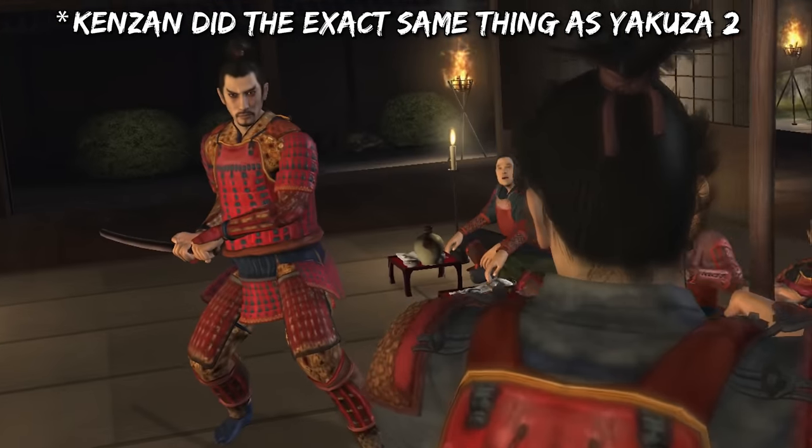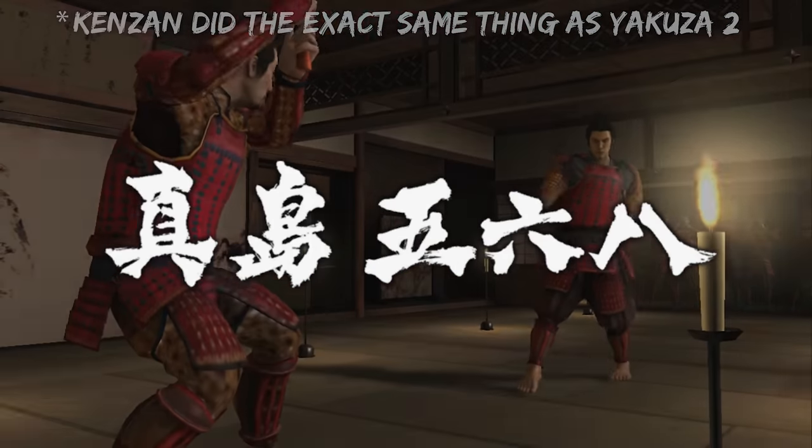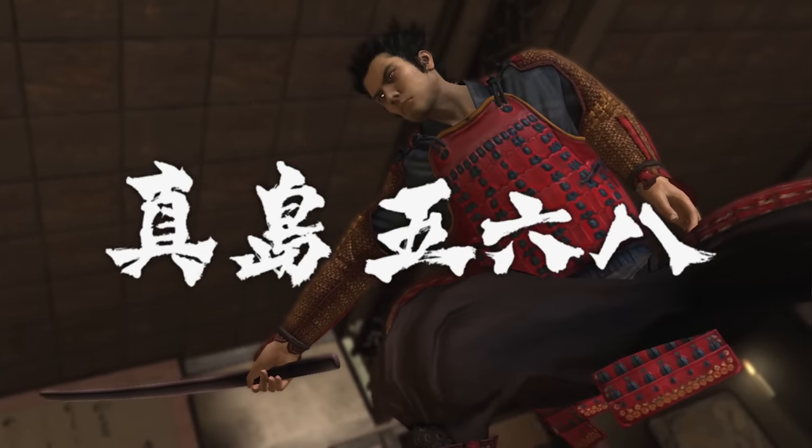Kenzan did the exact same thing, although when the title card would splash onto the screen the background was slightly transparent so you could see what was going on at the same time, as well as having the text be in the center of the screen.